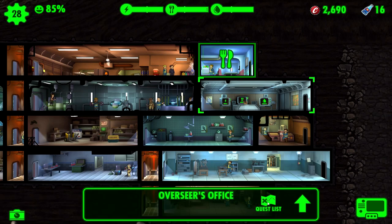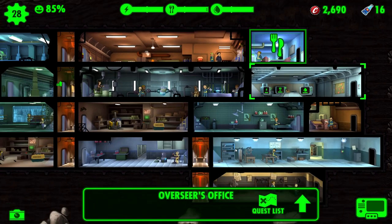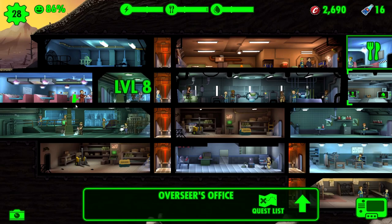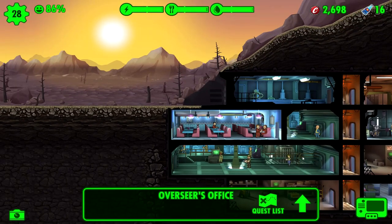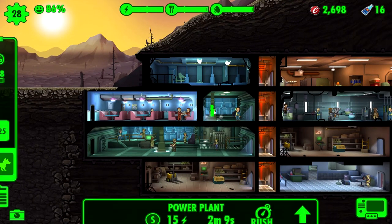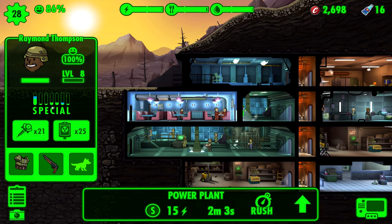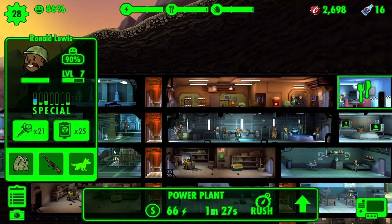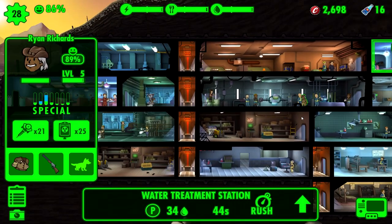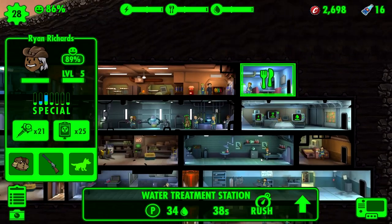How close are we to upgrading the overseer's office? 30 dwellers required - not too much to go. We gotta send our guys to the wasteland more often, we barely ever do that. Maybe I'll start sending you - he's got a lot of strength, he seems really useful. Isn't endurance the most important thing for sending them off? I don't really know who I'd want to send. There's actually a chance I got rid of the vault gear - oh no.